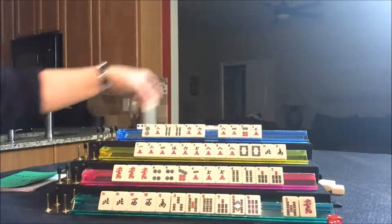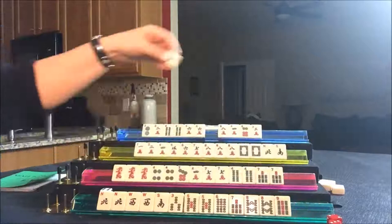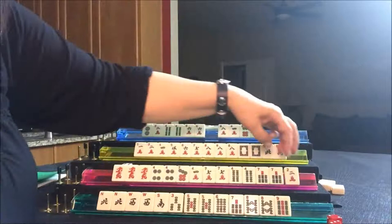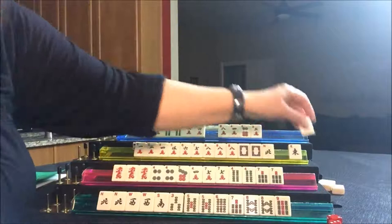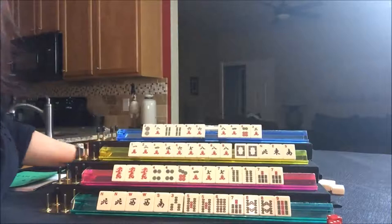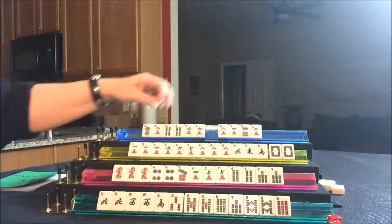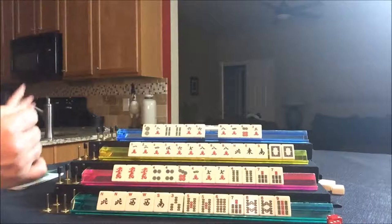Draw for East — they got an eight bam. Now they have two pairs. Let's get rid of the red dragon. Draw for South — they drew a two crack, a discard. Nobody can take it. Draw for West — they drew an east wind. It almost looks like Betty is coming in, but they have no red and green dragon, and there's already a red dragon out. I think we should switch them to maybe news lineup — a sequence of one through nine in one suit with news, maybe one wind paired. Let's throw the white dragon.